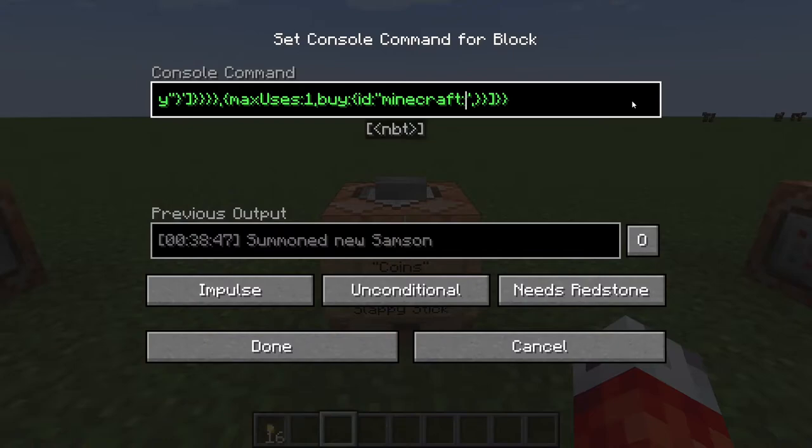So after we put maxUses:1, this stick will only be sold once. We then start with our buy section, and we have to set up what we're buying. We're going to have the id as a text field — we want the villager to buy our currency, so we set it to minecraft:gold_nugget. But of course we don't want the villager to just take any gold nuggets, so we need to set it to our specific gold nuggets called 'coin'. We'll set the count to maybe 32 coins — it's a bit of an expensive rare item — and then we go into the tag of the item itself, into the display, and then into the name field to call it 'coin'.